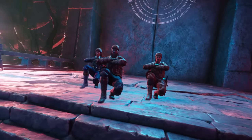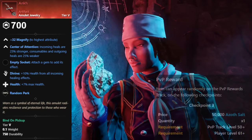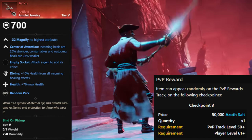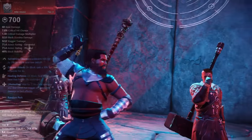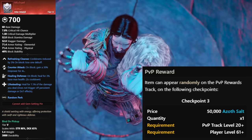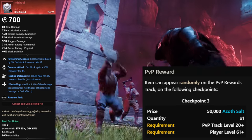Let's start off with the Ankh amulet. For this one, you need to be a minimum level of 61, have a PvP track level of 50 or higher, have 50,000 Azoth salt, and it can appear as any of the three options on checkpoint 3. Next up is the shield, Michael. For this one, you need to be a minimum level of 61, have a PvP track level of 20 or higher, have 50,000 Azoth salt, and it can appear as any of the three options on checkpoint 3.